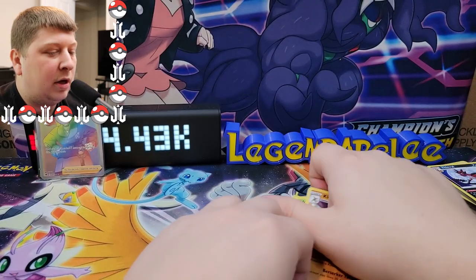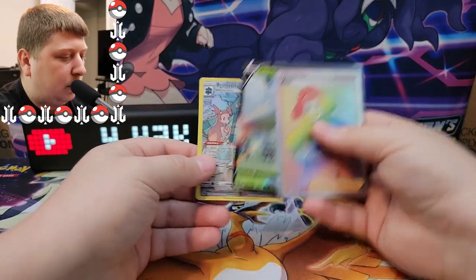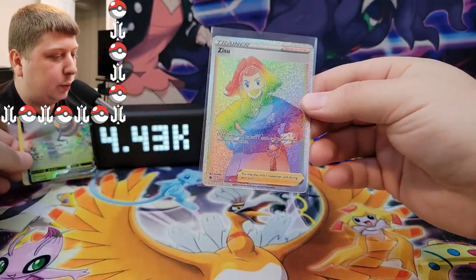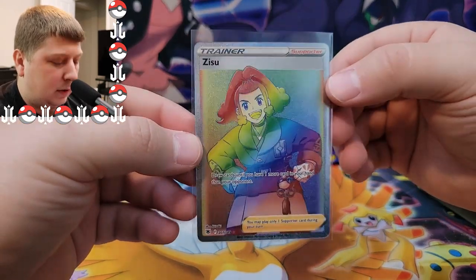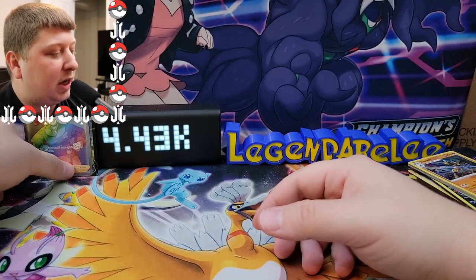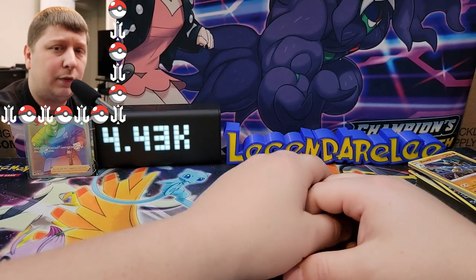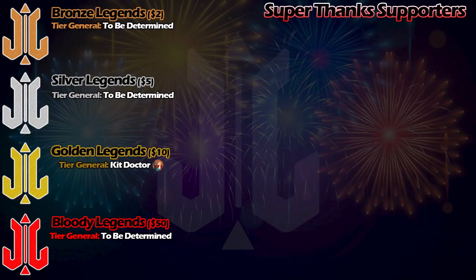Last pack — last pack magic, guys! We pulled a rainbow rare Rayquaza from Evolving Skies the other day with last pack magic. Let's see if we can do something crazy again. We got a Hisuian Dartrix, Drifblim, Oshawott, Scyther, Stantler, Yanma, Hootoot, and Vespiquen. No Trainer Gallery, and the final card is a holo rare. That's okay because we got some great pulls — the terribly off-centered Bronzong, the Beedrill V, and of course the rainbow rare Zeisu. That's going to wrap up today's video — if you enjoyed it, smash that like button down below, don't forget to subscribe, and until next time, stay legendary!